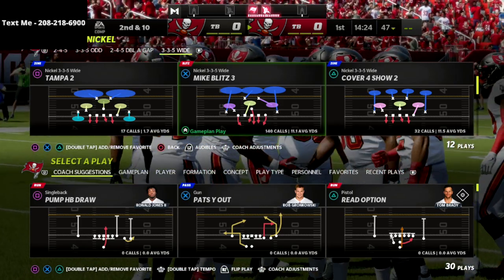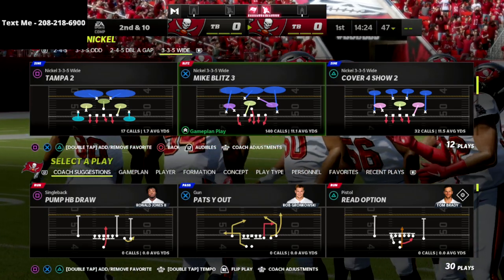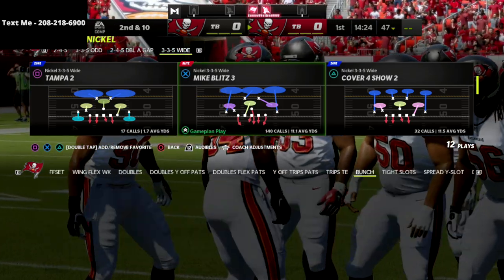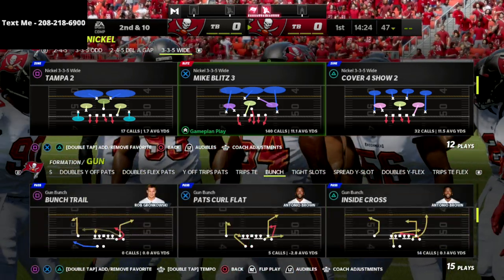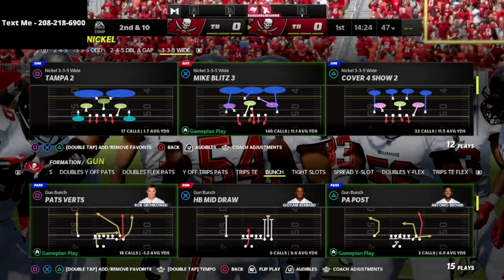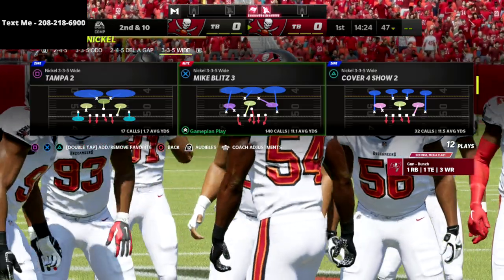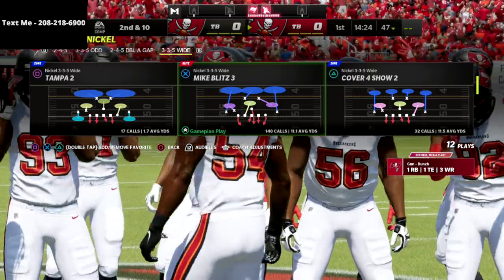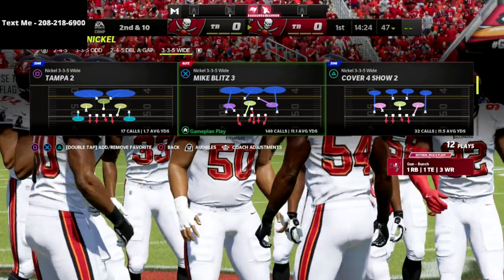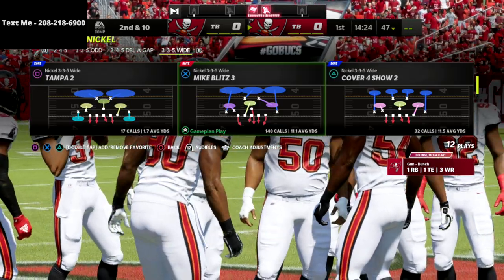If you want to learn my entire Nickel 335 Wide defense, I'm going to put a link to my 335 Wide defensive eBook in the description. We go into a lot more depth — very specific and effective setups for stopping things like Gun Bunch, Gun Trips Tight, In Spread, U-Trips, two by two cut, Gun Tight Compression, heavy running sets, and all of that. You can get it all for $15. There's a link to that in the description.